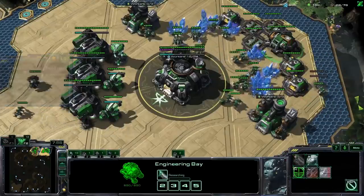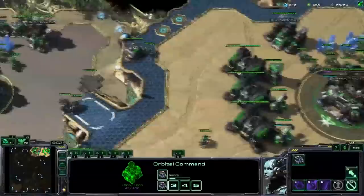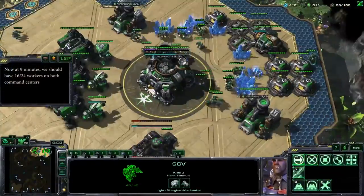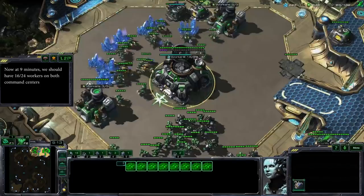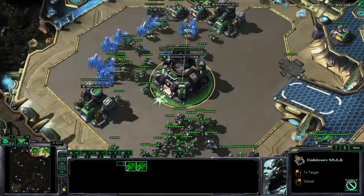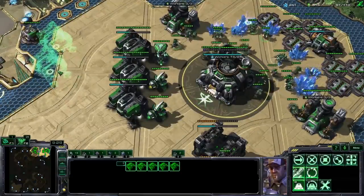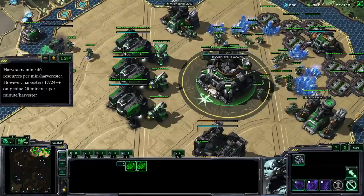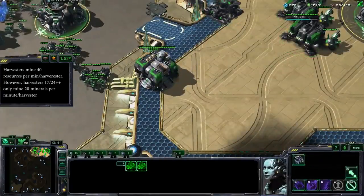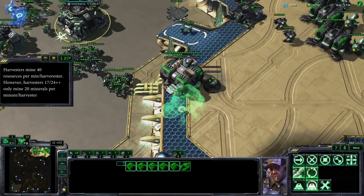Everything's looking fine and I'm not running into any supply caps. At just about nine minutes, I have a lot of SCVs working all over the place, and we're pretty much at 16 out of 24 on both command centers — that means I'm producing optimally. All my SCVs are producing at 40 minerals per minute or 40 gas per minute. Every SCV mining after that threshold produces about half as much — around 20 minerals per minute. For gas it doesn't really affect you at all.